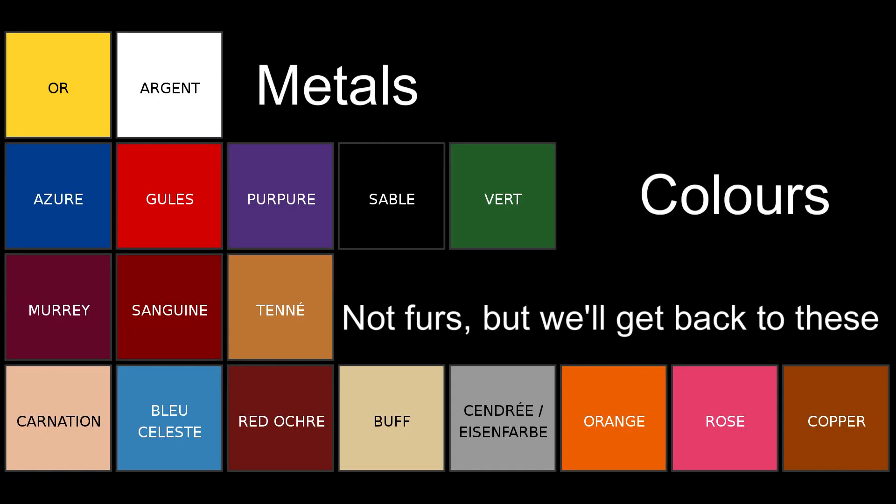Here's a picture. Metals are gold and silver. Colors include green, red, blue, purple, and black. However, all of the names are taken from Anglo-Norman, so they're all old and French-ish, and they've been anglicized over time. With no guarantee that these are the correct pronunciations, the metals are or and argent. The colors are vert, gules, azure, purpure, and sable.